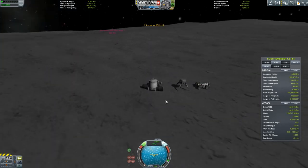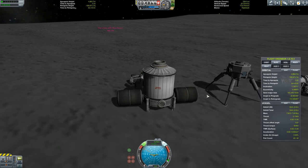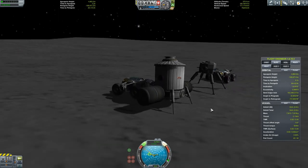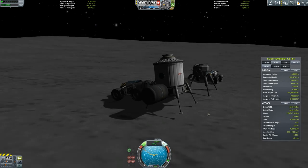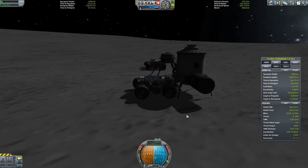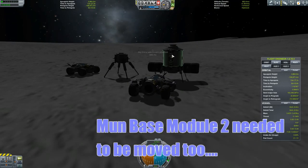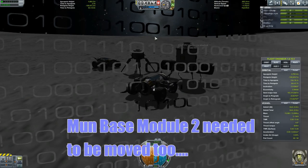It's kind of cool because you can just grab hold of stuff like this with the grabbing claw and then move it. In order to connect the things together, you can simply lower the legs, and for the second part you lower the legs on that too, and then you just sort of drive them together. The docking ports have a little magnetic effect where they pull them together.